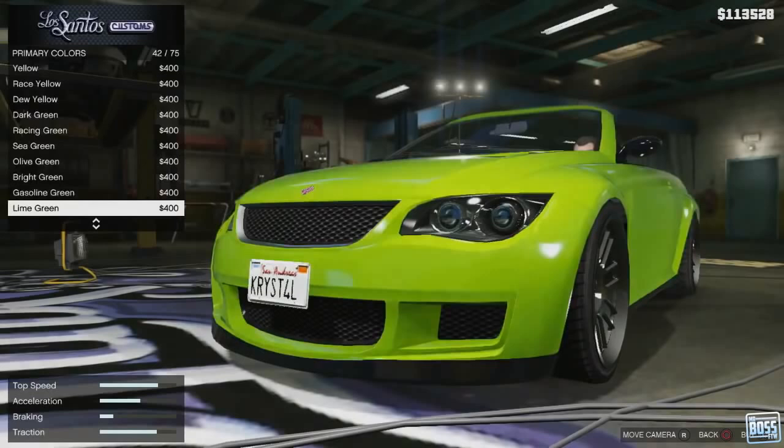I really want customizable cars. So this first screenshot we're looking at right here is part of the Los Santos Customs Car Garage. Now first let's take your eyes to the bottom left of the screen — you can see acceleration, top speed, braking, and traction.